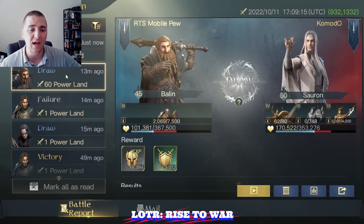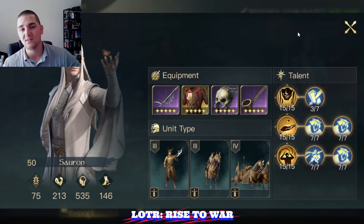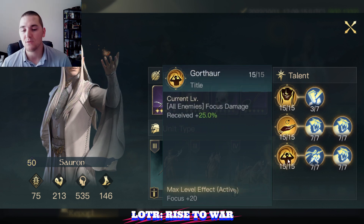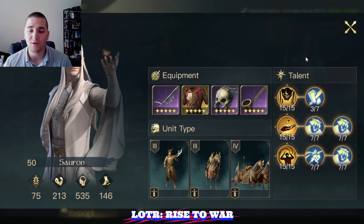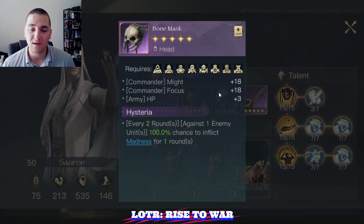First off we're going to talk about Balin versus Sauron — a lot of pew pew going on here. The first thing we're going to look at is Sauron's build. This is a very high respect level Sauron: 22 out of 29 into the bottom R0, 29 out of 29 into the R3 middle, and 18 out of 29 into the top R0 tree. He does not use Madness from the Ringbearer skill, which makes him more reliable in PvP. There is a little bit of madness thrown in from the helmet.